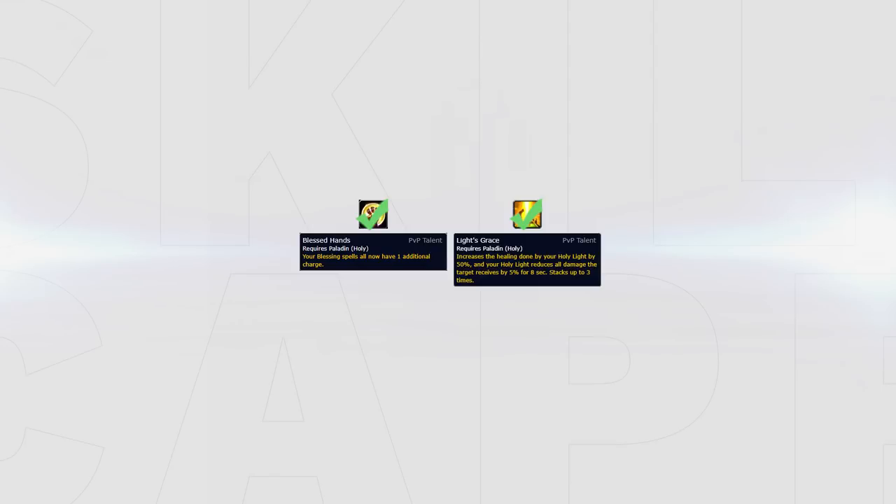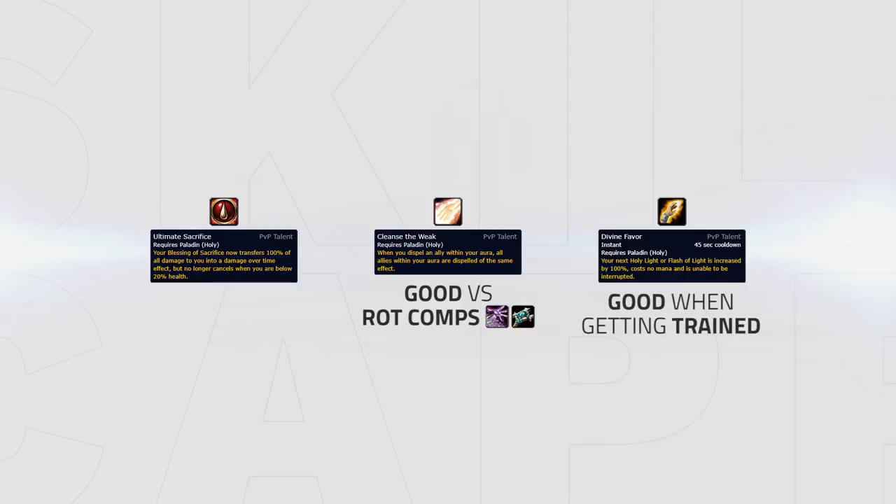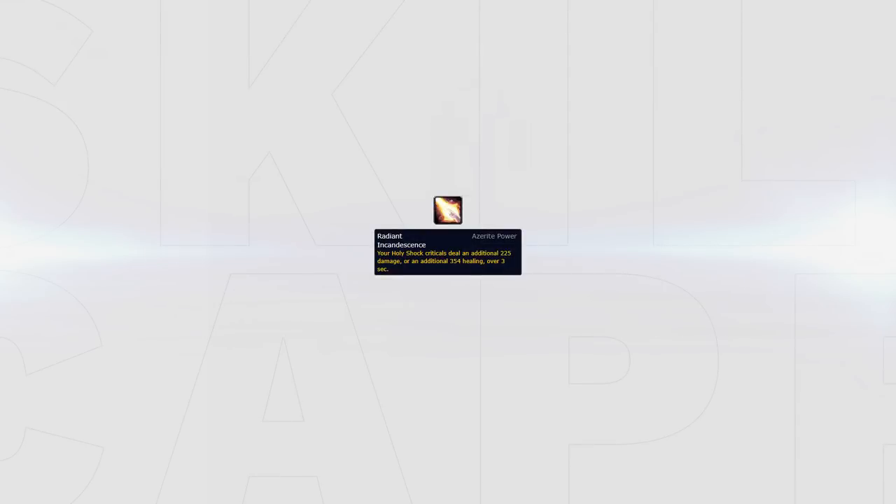For your PvP talents, you should always play Blessed Hands and Light's Grace. Ultimate Sacrifice can be swapped out for Cleanse the Weak or Divine Favor. Cleanse the Weak is a good pick vs rot comps with an Affliction Warlock or Shadow Priest, and Divine Favor is a good pick when you expect to get trained for the majority of the game. The best Azerite trait for Holy Paladin is still Radiant Incandescent. You should stack this trait as much as you can for Arena, since stacking it three times will make most of your Holy Shocks apply a big HoT onto the target.